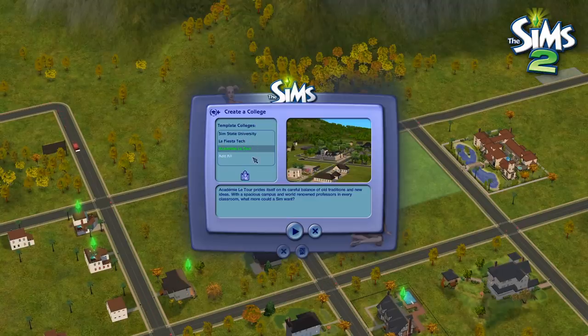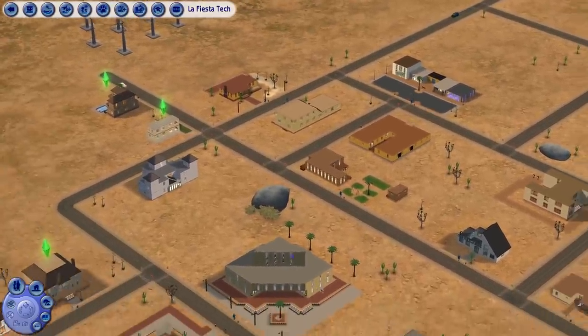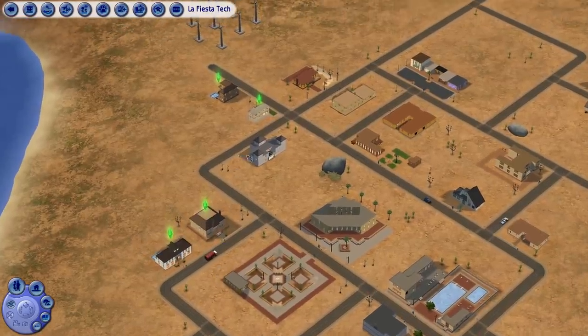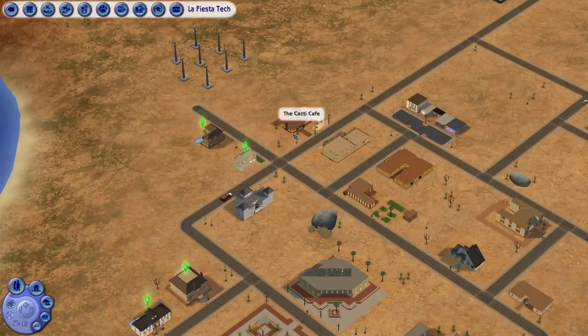So that's actually really good — or you can just add them all. Within these worlds there are all different types of new lots: dorms, university housing, fraternities, sororities, cafes, shopping centres, everything like that. It really does feel like a university town. There's a lot to do.